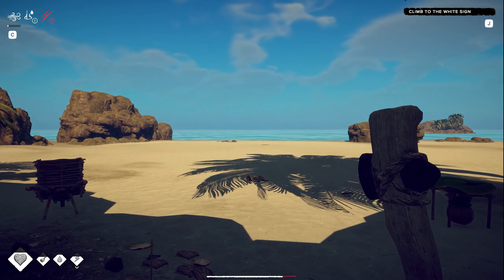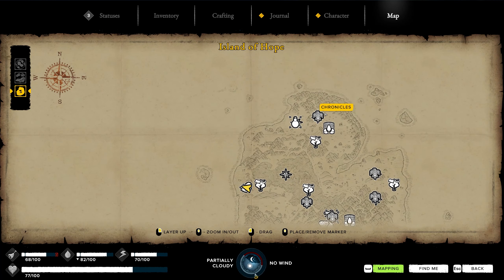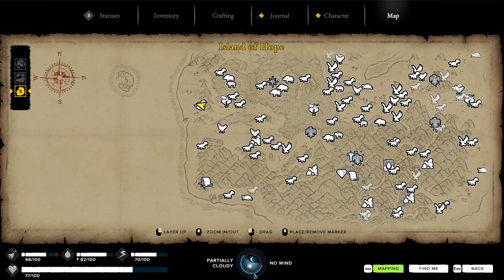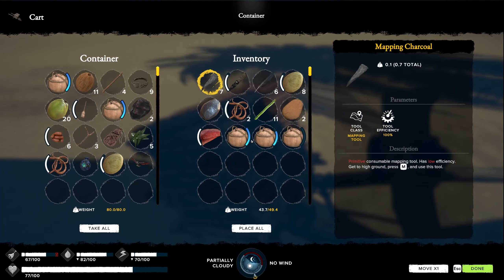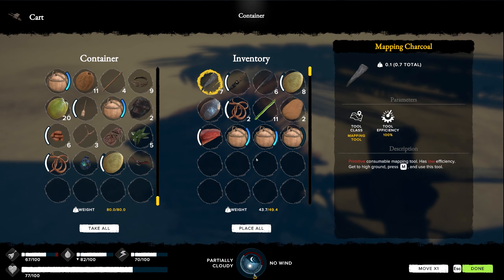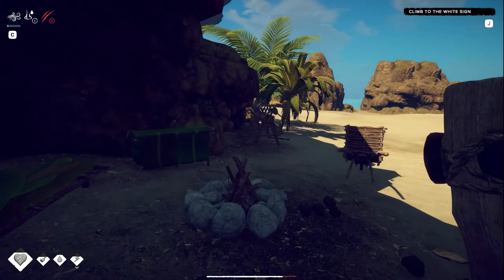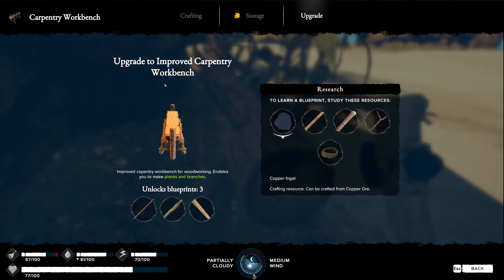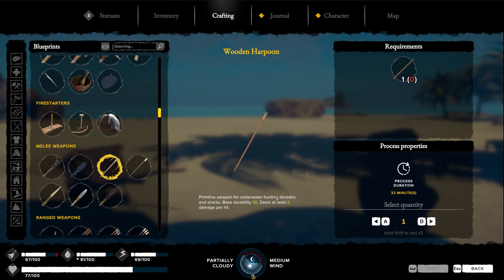Hi guys, welcome back! So as you remember last time we managed to map the whole island. In this episode I think we're just gonna go and explore all the chronicles and try to uncover more of the story of the island. But before I do that, if you remember we managed to bring back some clay — only two pieces. So I think I'll quickly go back to that clay site and grab some more, because I want to see if I can upgrade the workbench. I need copper, hmm.